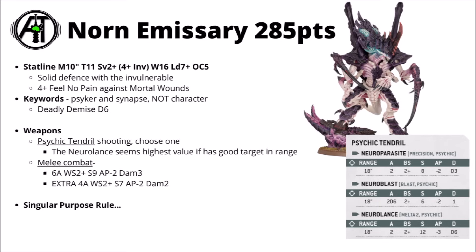Besides its psychic shooting attack, the Emissary also gets some pretty beefy melee, though not quite on the same level as the Assimilator. You get 10 attacks total, hitting on 2s. Six attacks with its bigger claws at Strength 9, AP-2 and Damage 3 — quite good for general purpose. Then an extra four attacks with its secondary talons at Strength 7, AP-2 and Damage 2, a bit more effective against medium infantry. Between the two profiles, it should be good against most things, though anything toughness 10 or higher is going to give it pause as you'd be wounding on fives.